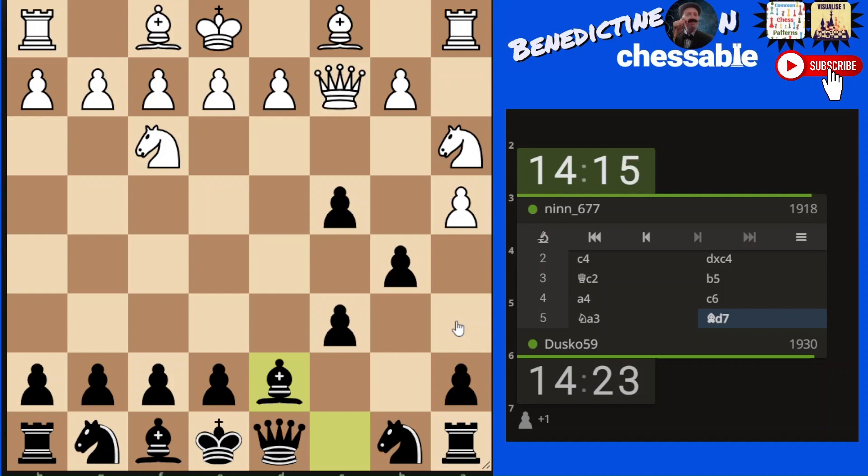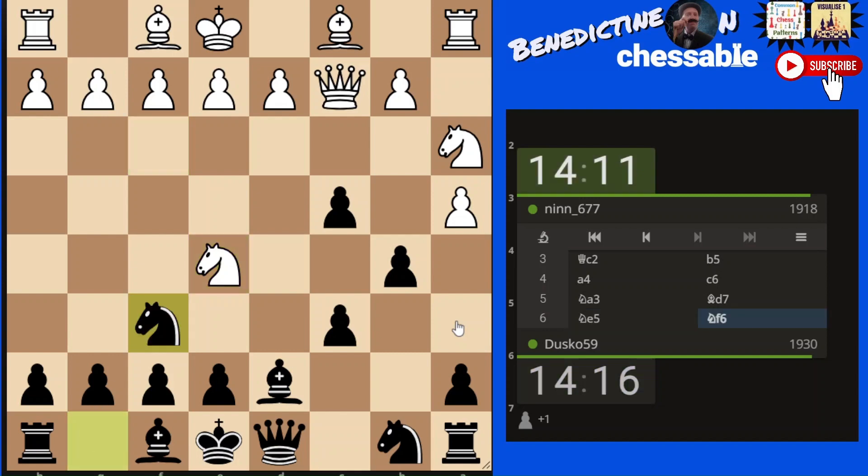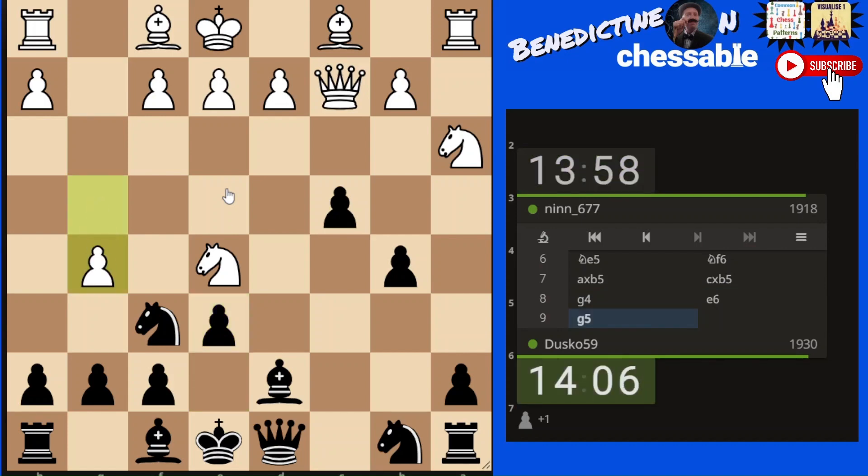Why not — we're going to see what happens. It's going to work out fairly equal; these are very equal strength players so we should get an interesting game. Then knight e5 — this is not the sort of chess I would play myself, but it's very interesting. Knight probably takes the bishop now, I imagine. The queen could take back and hold this pawn — but then g4! Wow, this is crazy.